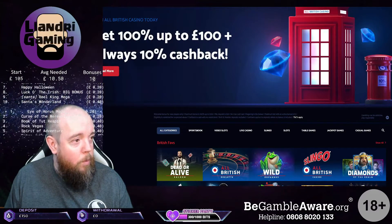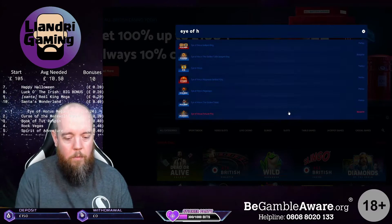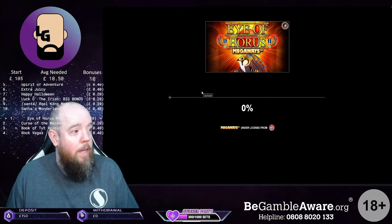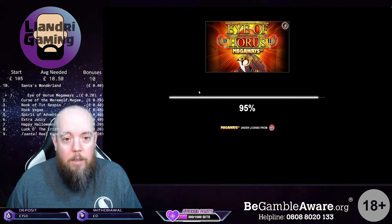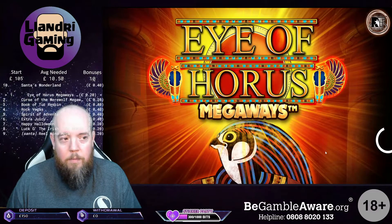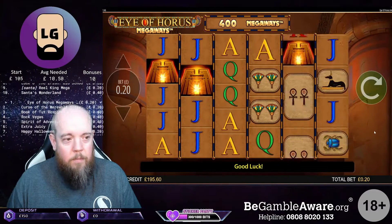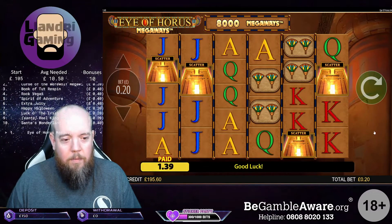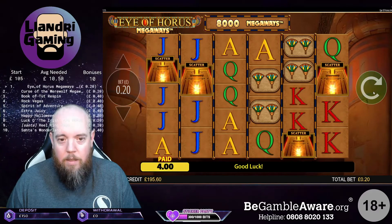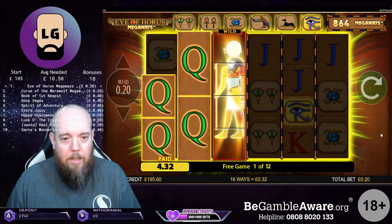Right, and we're going to start with Eye of Horus Megaways. I've got four scatters in this so it was a nice start to the bonus hunt. Four pound for the four scatters. Let's see how we get on the bonus. Still only get 12 free spins unfortunately. That's nice to hit on the first spin.